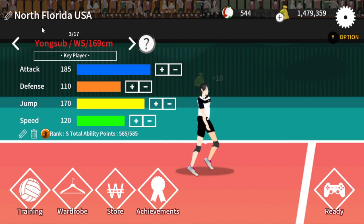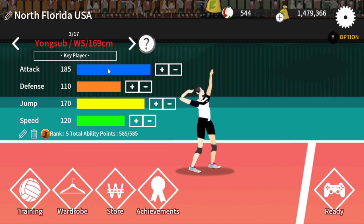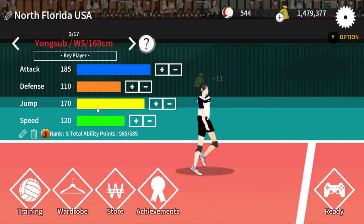This is an S-tier player, Yong Sub. He has a higher skill cap of 585. Some S-tier players have special attacks or special defenses or special modes, but Yong Sub just has insane attack and insane jump.